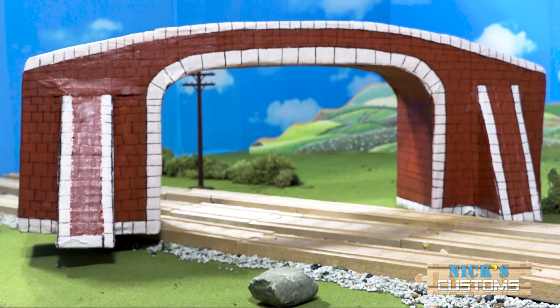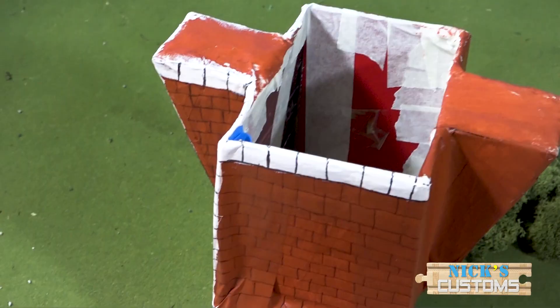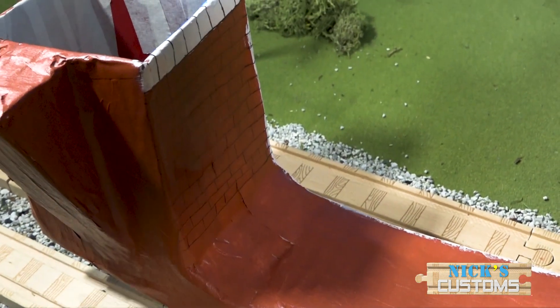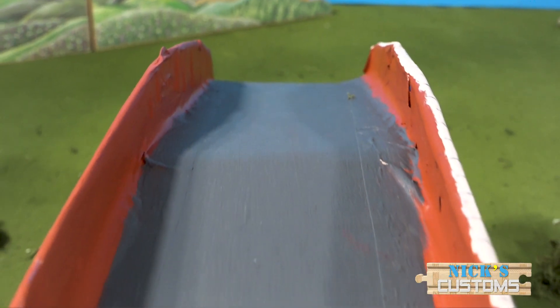First, I cut out the shape of the side of the bridge, and then cut out another. Next, I made the inside, or middle, that connects the two, and attached the three pieces together with masking tape. I added the other sides, and then just cut a long strip of cardboard, bent it, and put it on top for the road.